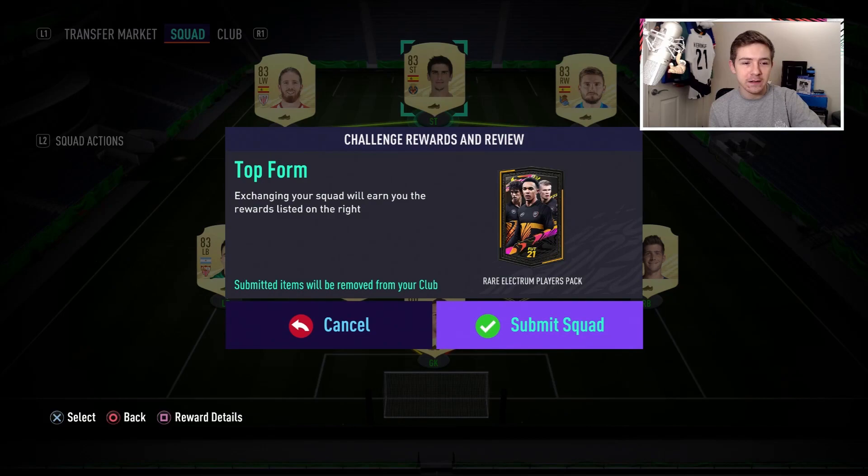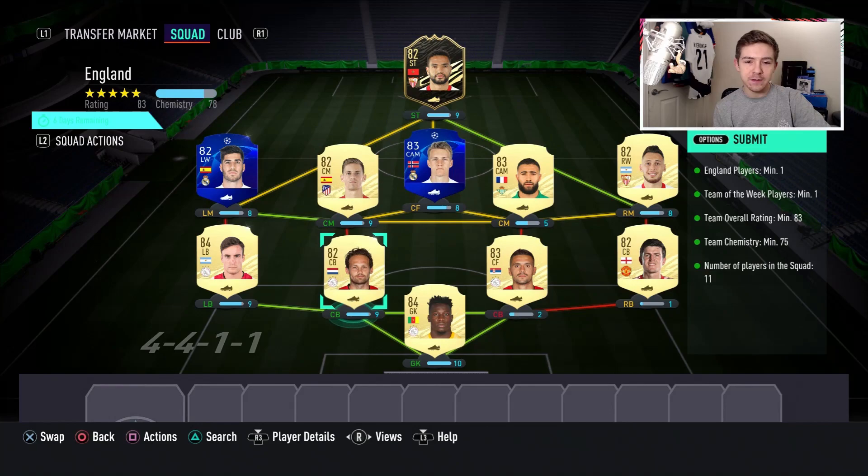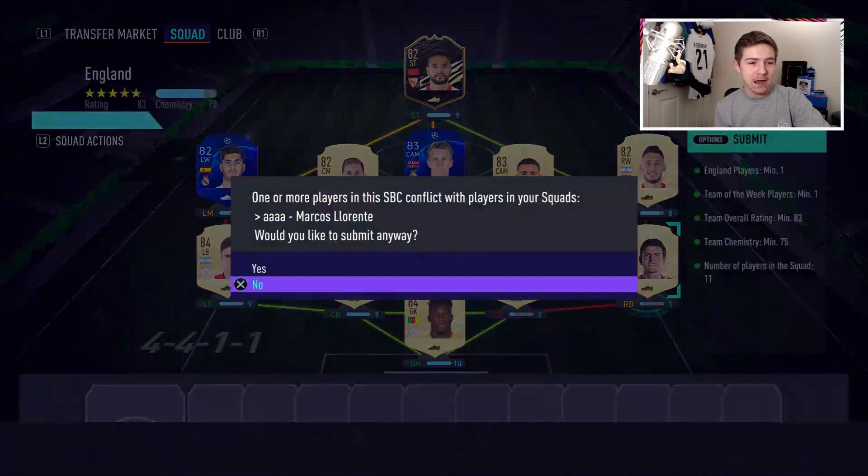And for the England team, we are submitting this — we've got a La Liga/Dutch League mix with Harry Maguire in there for the England requirement. And now that is done, we can submit that and we can welcome the Tavernier Headliner item into our club.